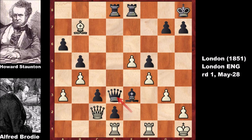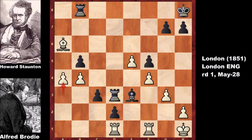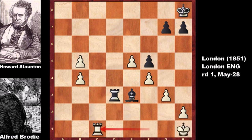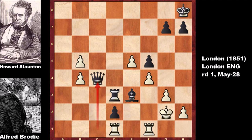Queen to d3 forces an exchange of queens and also threatens to push the pawn. If defending the queen, the queens are exchanged and the pawn is captured. Stanton is not rushing — he simply defends the pawn. After a4, c2 by Stanton, attacking the rook, capturing the pawn, Stanton sacrifices the exchange with rook takes b5. Capturing back the rook and then pushing the pawn promotes to a queen — a chess torture for white. Capturing the queen with the rook doesn't work because the bishop defends the queen.